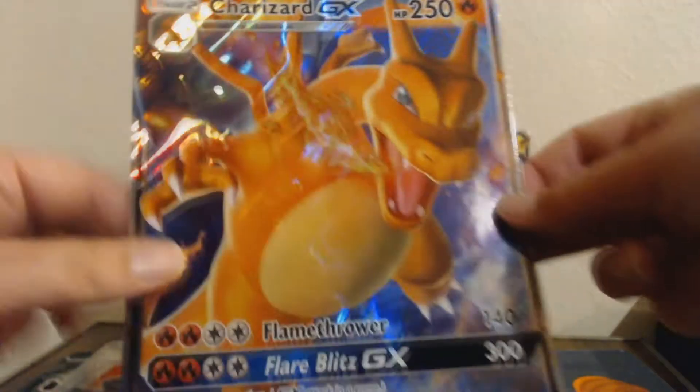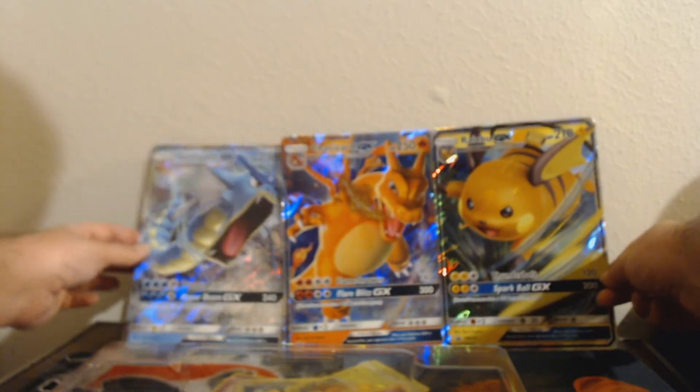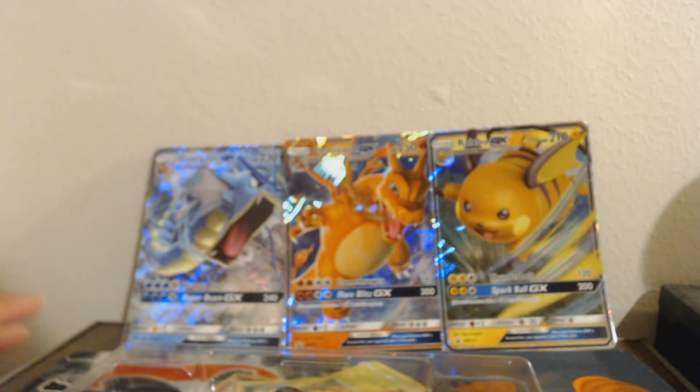And finally, the trifecta complete right here! Look at that. Lovely. They're all slanted — it's not even whatsoever. I think Charizard might fall over at literally any second, just like my mental health.